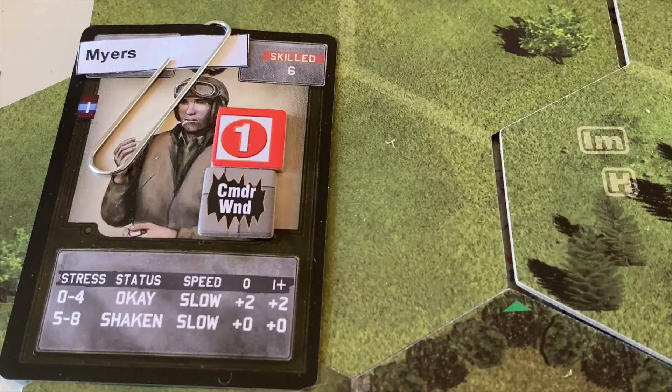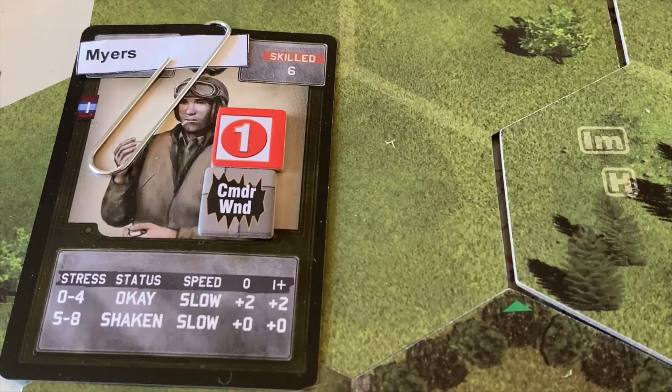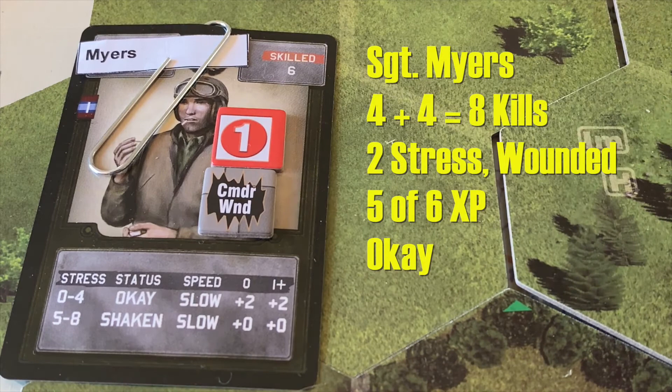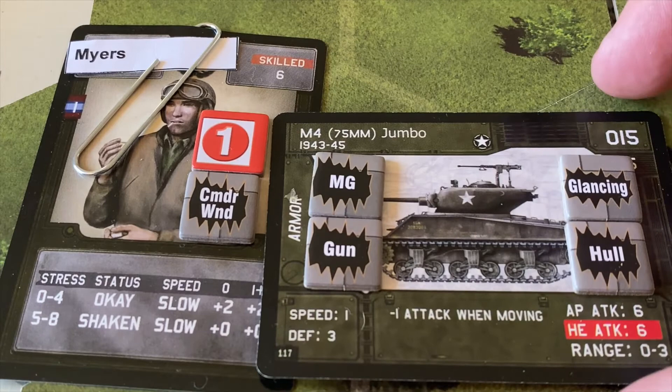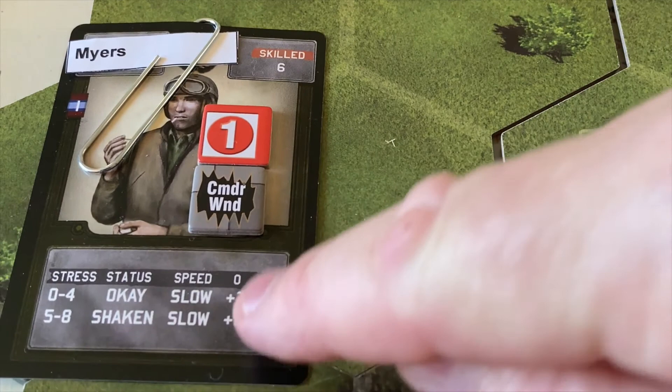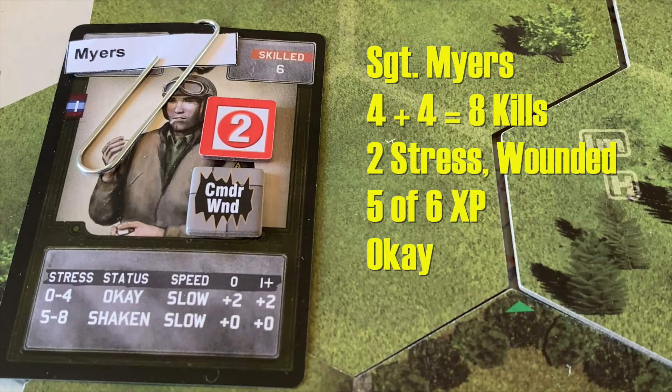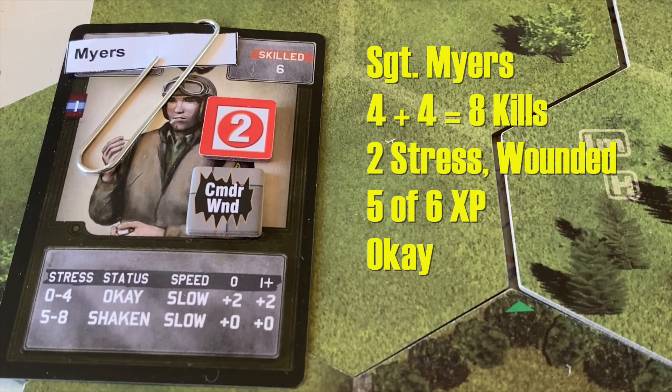Let's take a look at how our commanders did. Sergeant Myers, by far the hero of this battle, led us with 4 kills in this battle, giving him 8 for the campaign. He did get wounded. His Jumbo is completely beat up — glancing mark, hull damage, machine gun damage, and the gun is damaged. For stress, he started with 1, picked up 2 in the battle for a total of 3, but being cool it leaves him at 2 stress. He gets 2 more experience points giving him 5, which is short of the 6 needed for promotion — he ends the campaign as a skilled commander, but by far the hero of this battle.